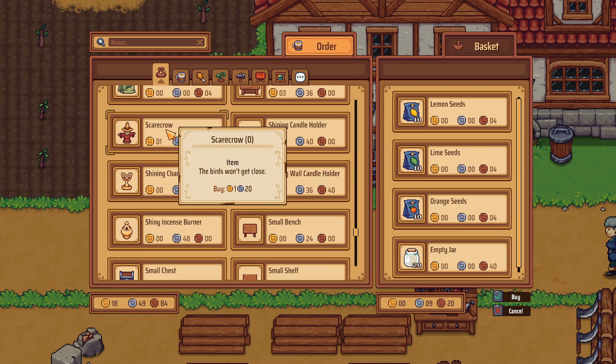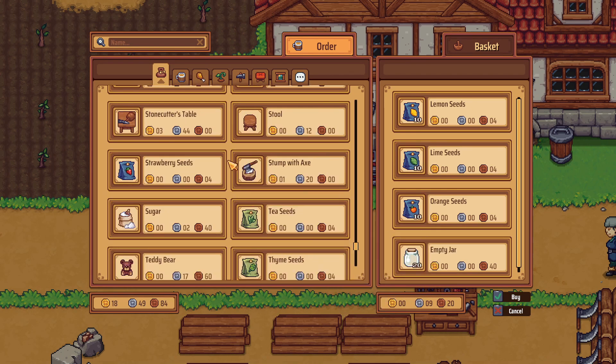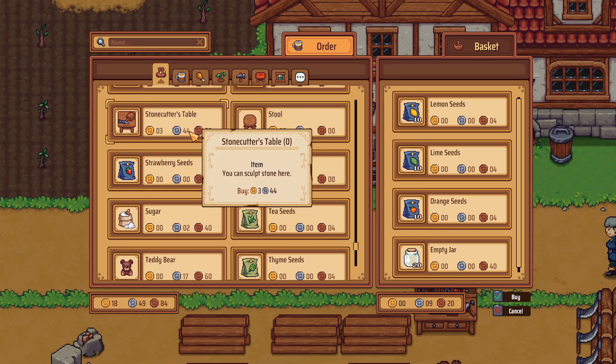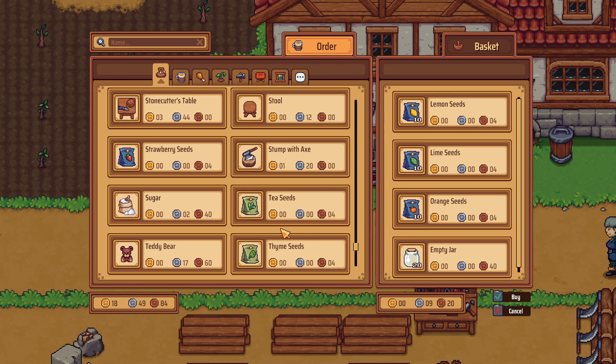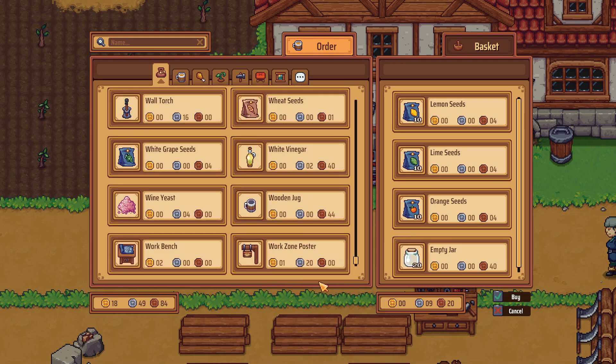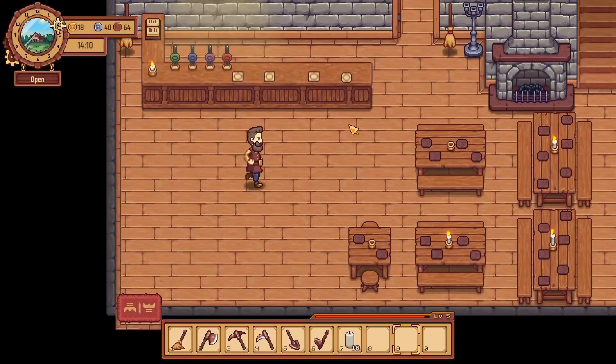Oh, we can get a scarecrow — but there's no real birds right now so that doesn't quite affect it. Stonecutter's table — you could probably get something like that. I'm gonna hold off. All right, we'll just buy what we have and let's open up shop — time to make some money!